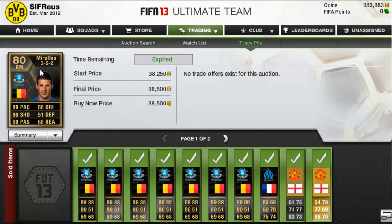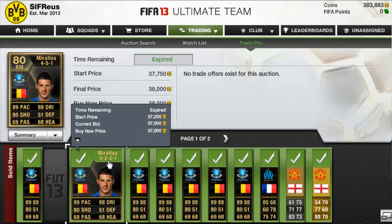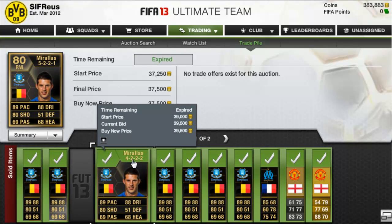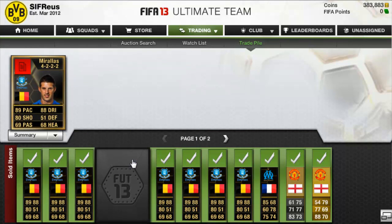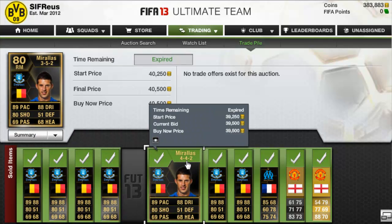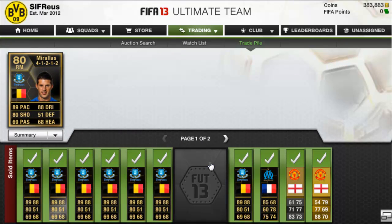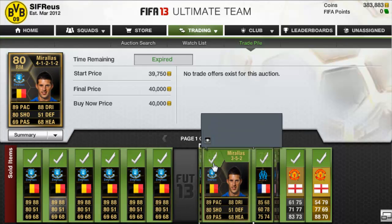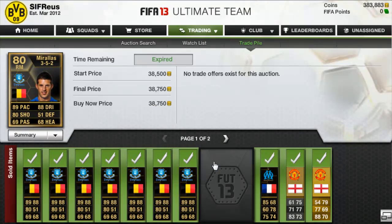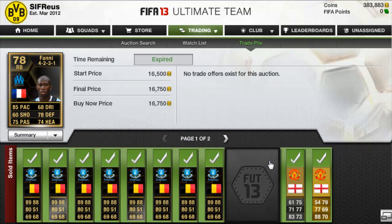The Kevin De Bruyne Haas in the 3-5-2 right mid sold for 38,500. One in the 4-5-1 right mid sold for 38k. The other Kevin De Bruyne Haas sold for 37,500. Another sold for 39,500, another for 40,500, another for 39,500. Kevin De Bruyne Haas in the 4-2-1-2 right mid sold for 40k and another one in the 3-5-2 right mid sold for 38,750. Fanny sold for 16,750.